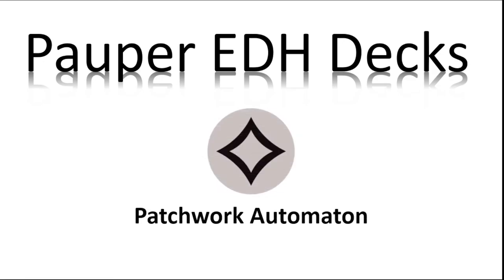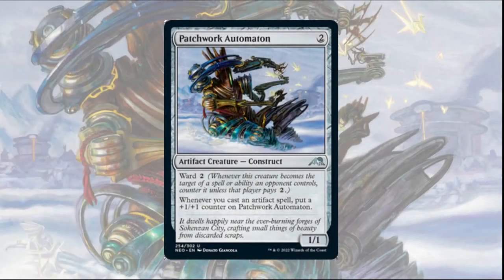Hello everyone, I'm Will and I'm here with an interesting PDH deck tech for you today. This episode we'll be taking on a powerful colorless commander with Patchwork Automaton from the Kamigawa set. Patchwork Automaton is a 1/1 artifact construct for two colorless with Ward 2, and says whenever you cast an artifact spell, put a plus one plus one counter on Patchwork Automaton. As a colorless commander this creature is utterly insane, and I would argue it's probably the strongest colorless commander for PDH released thus far.